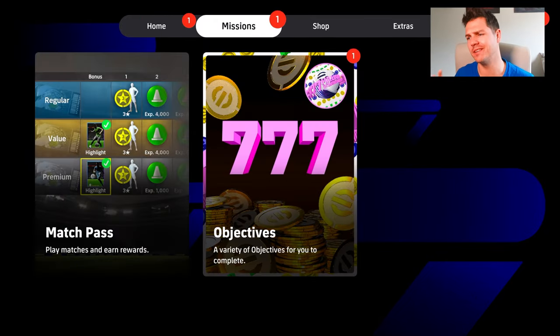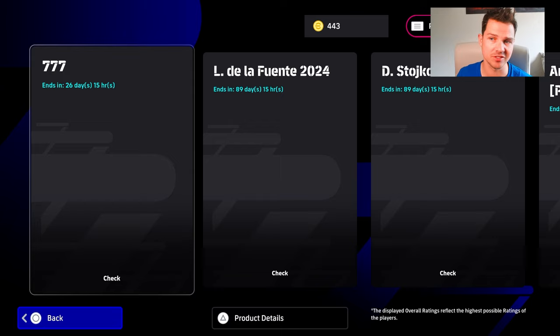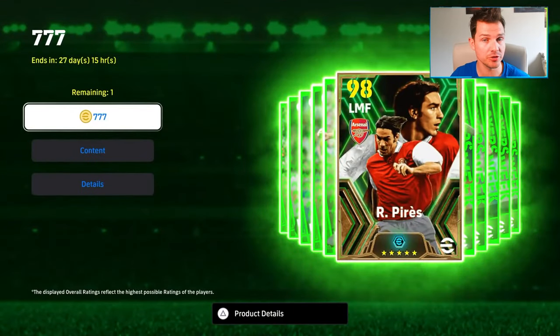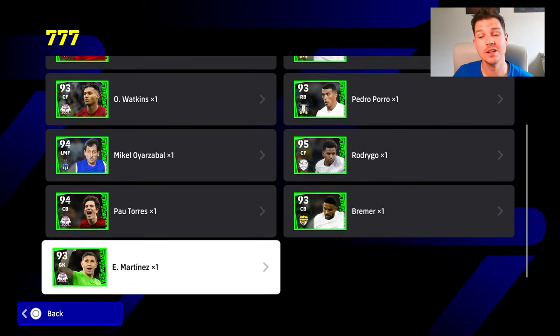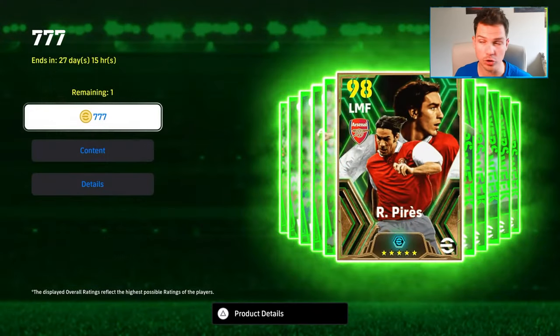Welcome back to the channel. Today we are going to be taking a look at a free pack that you can get for 777 coins. You do need to have the coins up front, and this is what you get: a selection of Player of the Week re-releases, Robert Perez, and a booster.